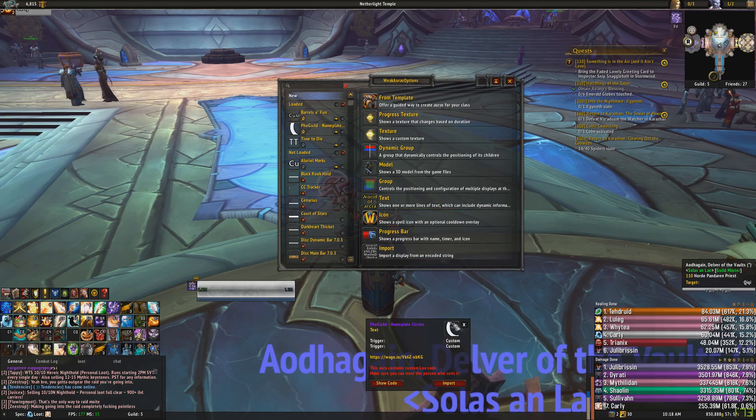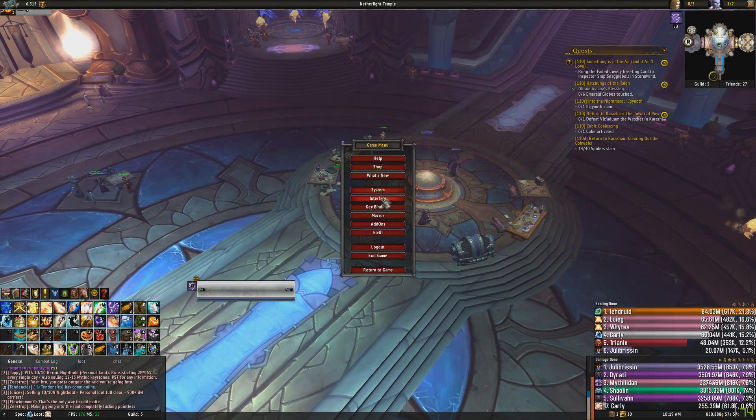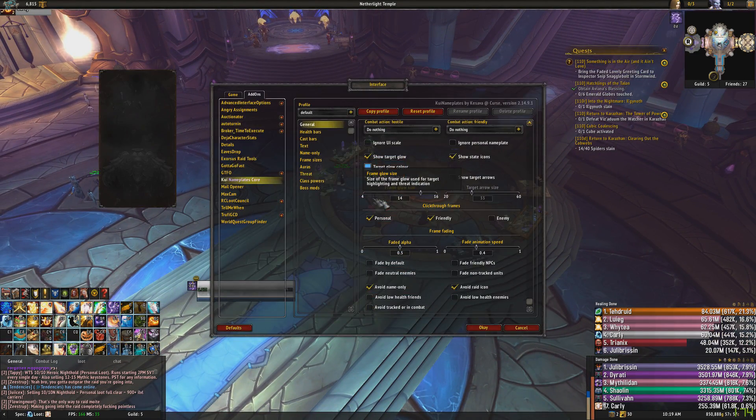I've already got mine imported, so I'm just going to click X. Once this is in your WeakAuras, that's all you need to do for the setup.